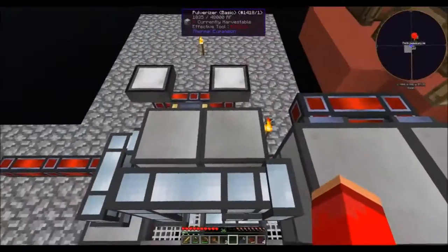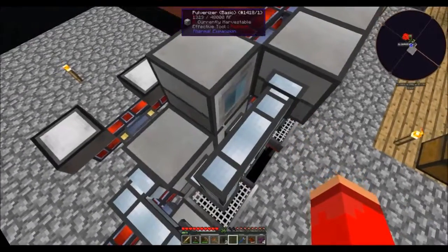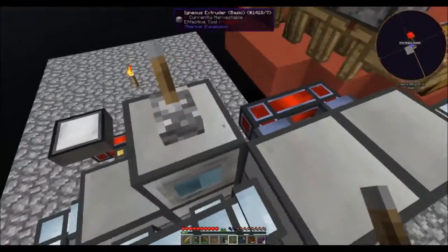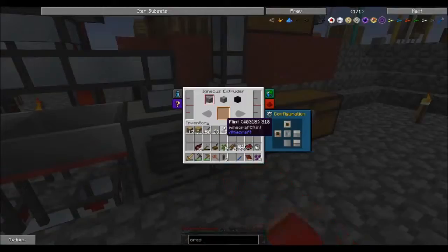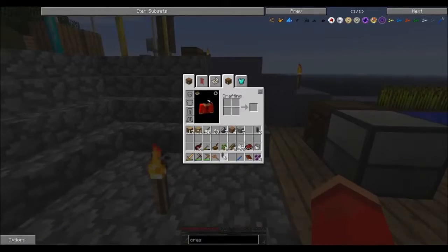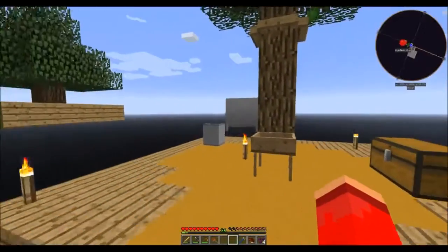Last but not least we have to place our final igneous extruder up here. It outputs to the bottom, and that pulverizer inputs from the top. I'm going to want some levers so I can turn this contraption on and off. The levers are going to be placed on the pulverizers. And then I need lava and water — I should have made more than one bucket of lava.